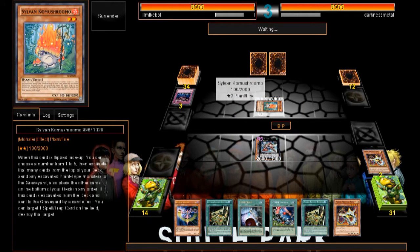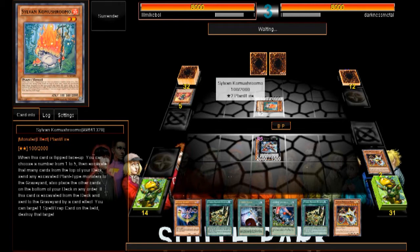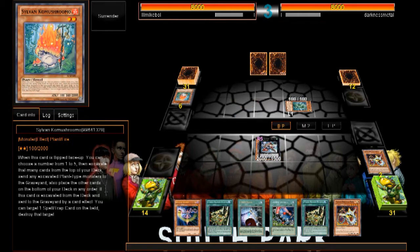When this card is flip face-up you can choose a number from 1 to 5, and then excavate that many cards from the top of your deck. He's playing Sylvians! Why the hell did he have Circle of the Fire Kings in his deck? He's got a few fire monsters — there goes my monster.